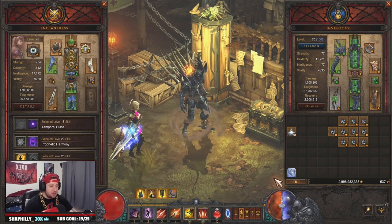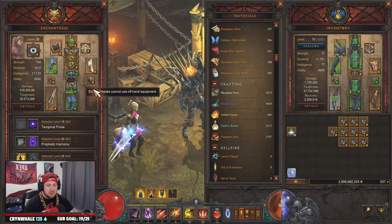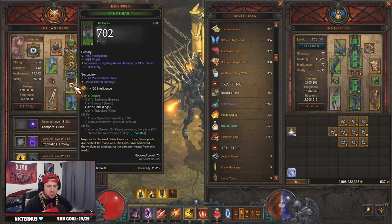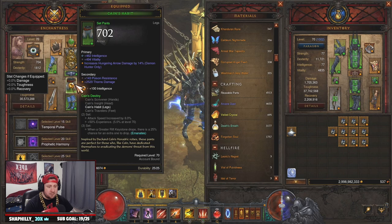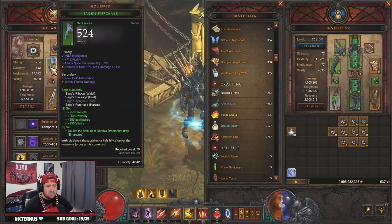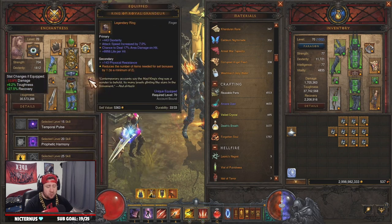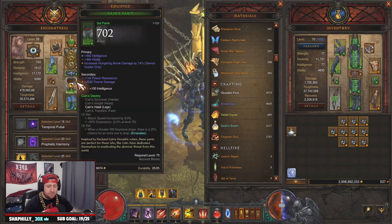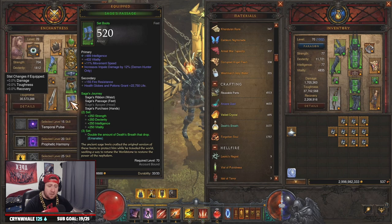On top of that, you're going to get a lot of crafting mats. Since you'll be getting crafting mats, you might as well have your Sage's full set for double Death's Breaths. You don't need the Cain's full set for greater rift keys, but you definitely need the Sage's set for double Death's Breaths. You can wear all three pieces or you can do two. You definitely need all three Sage's pieces for double Death's Breaths, because you're going to get a bunch of those in these vaults.